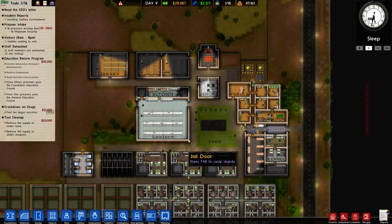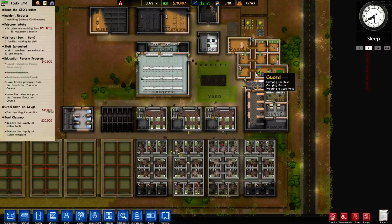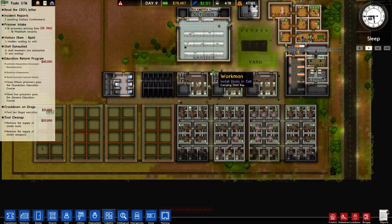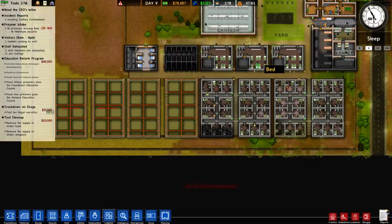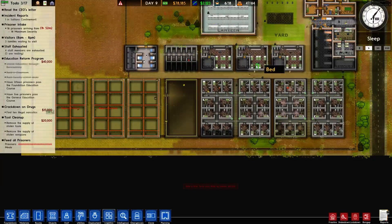I want to take a moment to thank you guys for joining me — we're up to quite a few viewers. They're going to start installing the jail doors now, just in time for more prisoners to arrive. We're going to get 16 more maximum security prisoners in two hours — 16 fresh bloods.